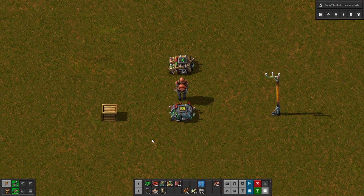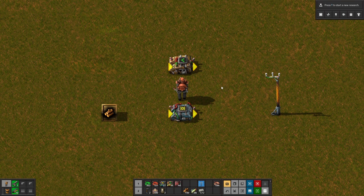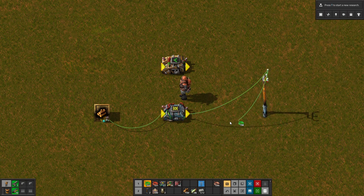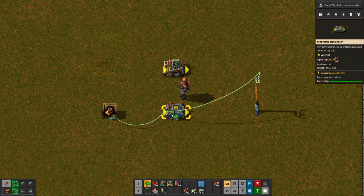These entities are a little different from other items you can connect to the circuit network. One, they perform operations; two, they're actually two tiles wide and allow for two different connections. If you mouse over one or go into alt mode, you can see arrows — one pointing into the combinator and one pointing out, representing the input side and the output side. So we can make two connections: one to the input and one to the output. Let's hook up this chest to the input of the arithmetic combinator, and then take the output and hook that up to this power pole. Be really careful that you're connecting to the input and output, because it is possible to accidentally connect to the input post when you think you're connecting to the output.